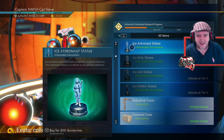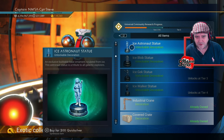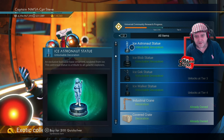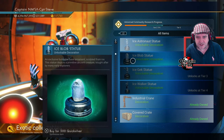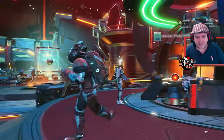We've got ourselves the Ice Astronaut Statue. I can buy it for 500 Quicksilver, and I'm going to. You can see the price probably behind me if I moved out of the way, but yes, trust me, it's 500 Quicksilvers — we're buying it. It says at the bottom of the screen as well, this one is due to unlock. We're on 73% people — it's skyrocketing a lot.